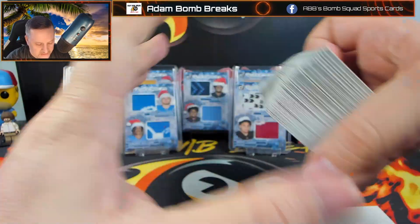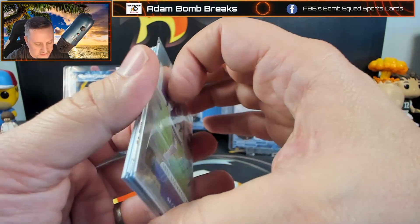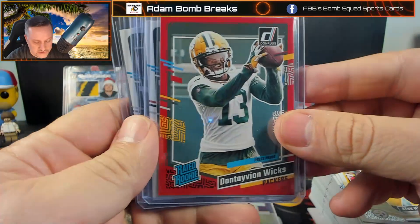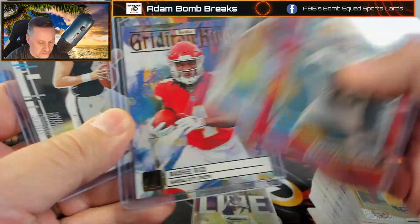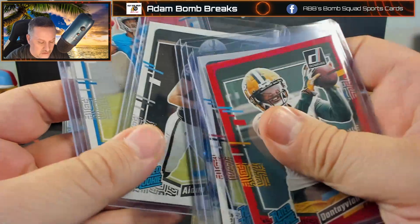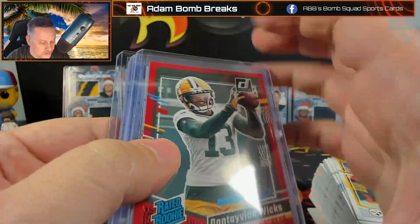Alright, so that is your base — those are kind of sleeve cards, basically just rookies. And these are the better ones: Dontavian Wicks, Tank Dell, Rasheed Rice on the Gridiron Kings, Aiden O'Connell, Hendon Hooker, and Puka Nakua.